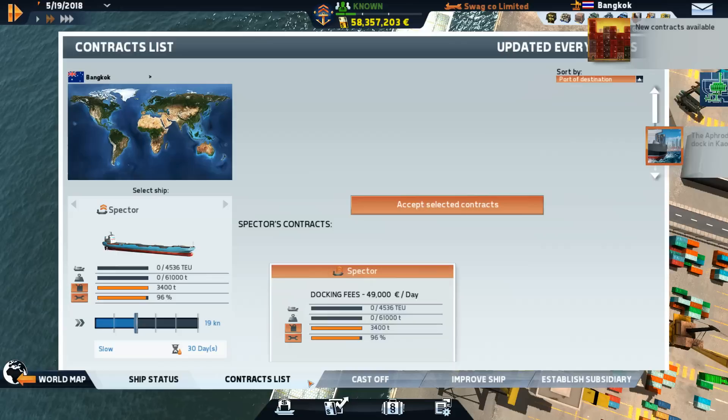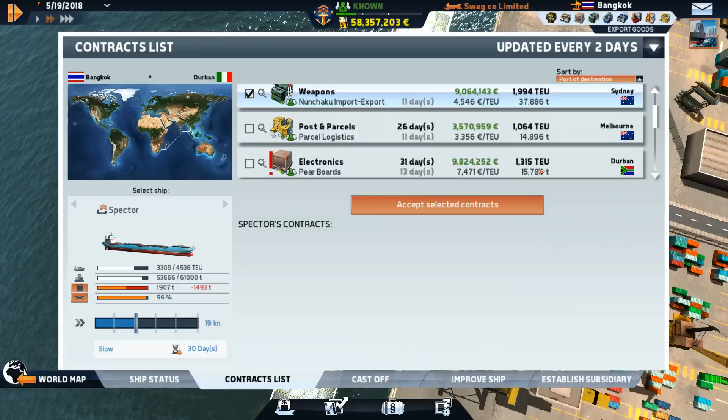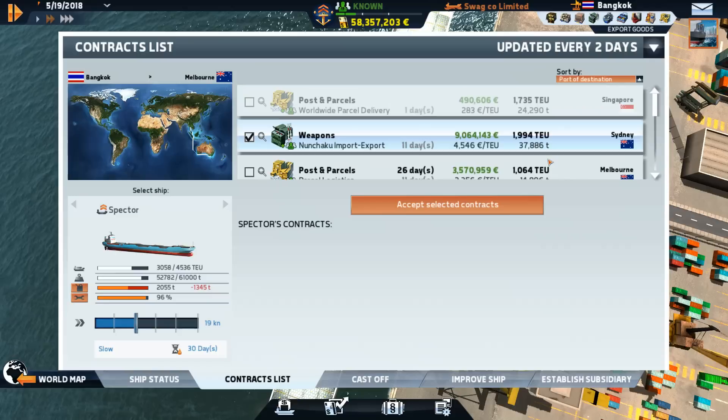I just want to see what I can do here with the Spectre. These things should scale up with the ships. And would you look at that - we can deliver 2,000 tons of weapons to Australia, so we might as well. It looks like the weapons are honestly the most profitable thing.